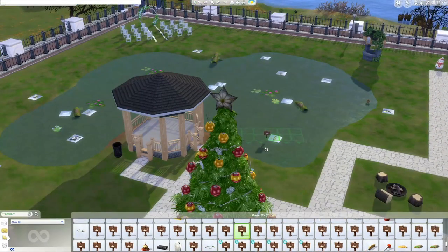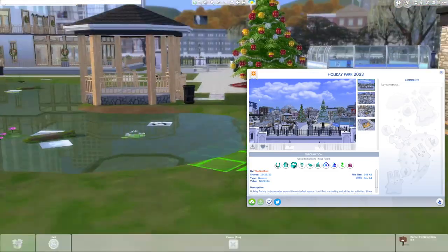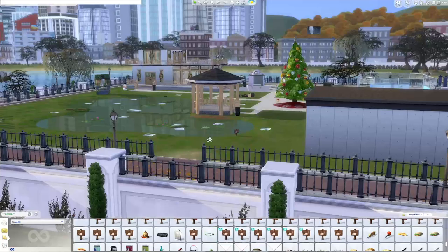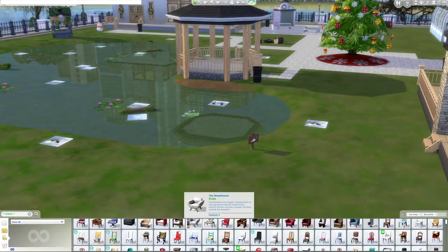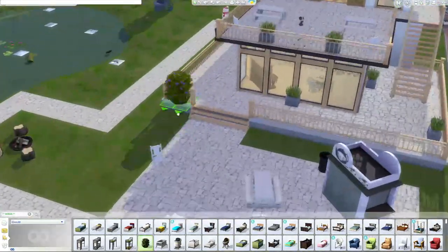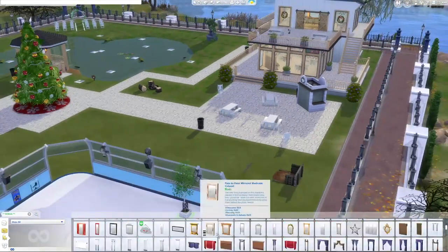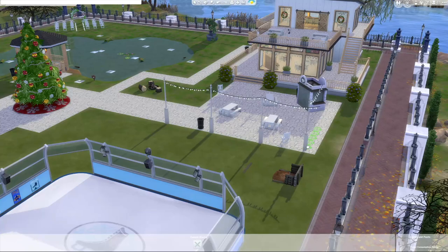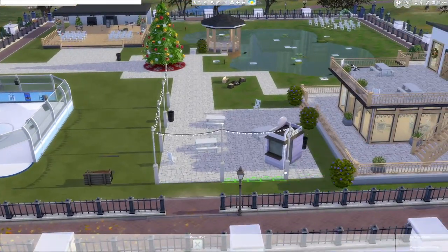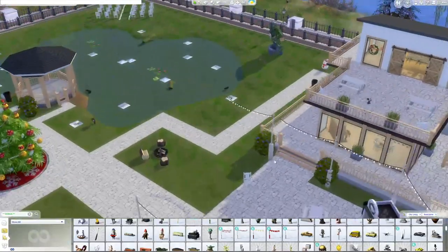This build is available on the gallery. I only use 10 packs and it's a 64 by 64 lot and it's 121,000 simoleons. It's a wide variety of packs but not that many. Some of the big staples were Horse Ranch, Growing Together, My Wedding Stories, and Romantic Garden — which is actually currently free until January 9th, 2024. So make sure you go redeem that on the EA app.